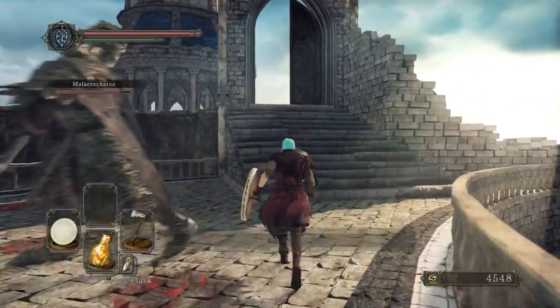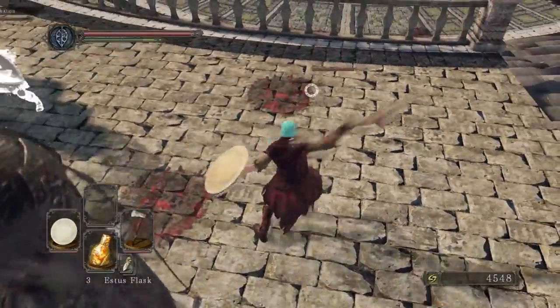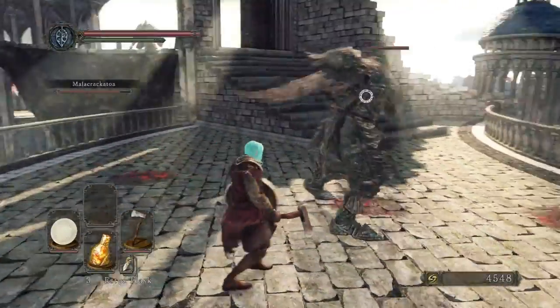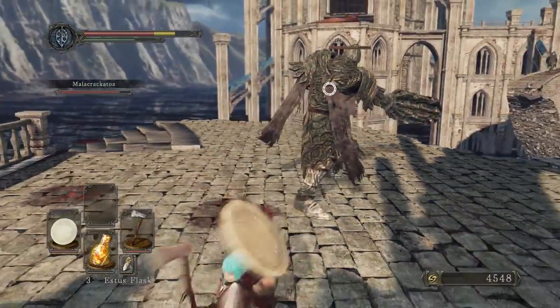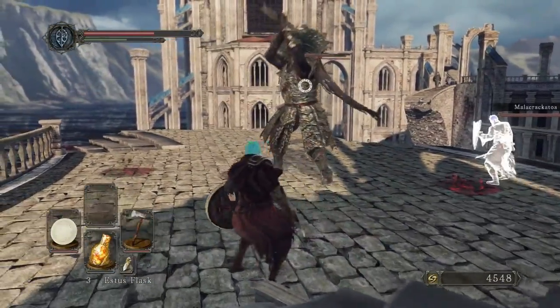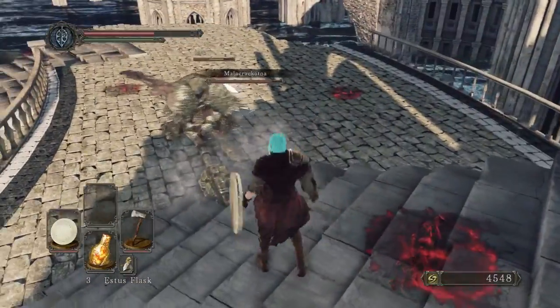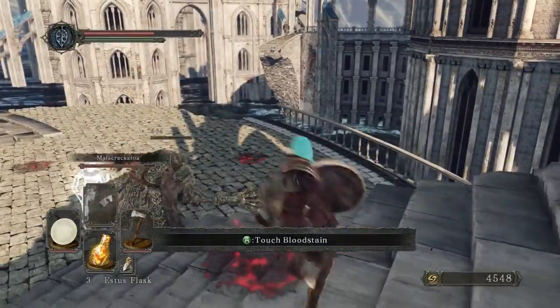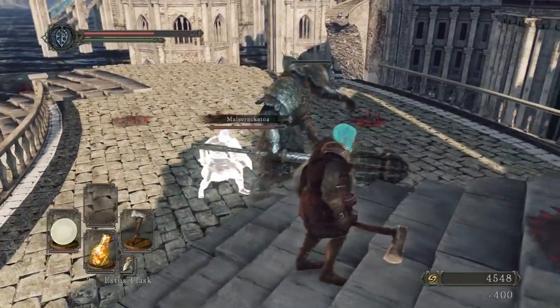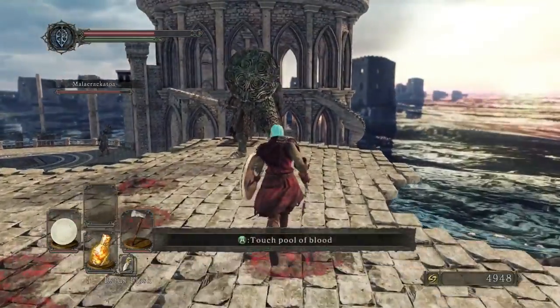Stop locking on to the Heide Knight. He made me lock on to the wrong enemy — ow whoa! I thought he was locked on to you. He was, and then he hit you twice. He's switching targets — yeah, they're kind of random.